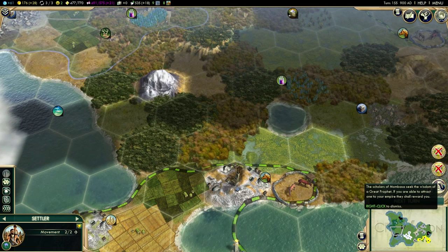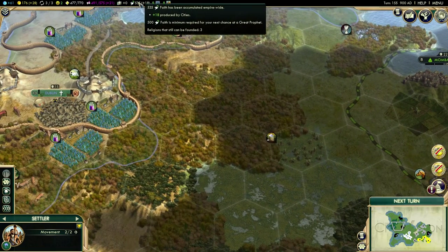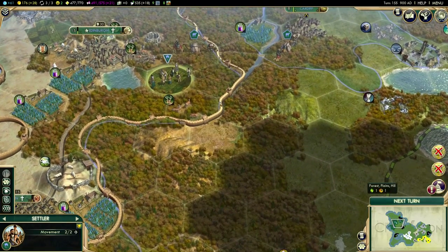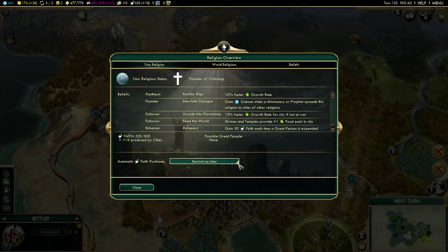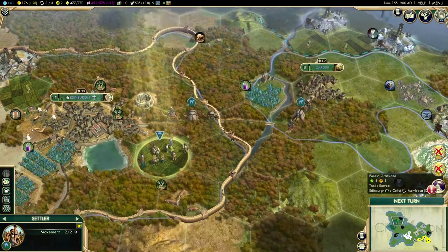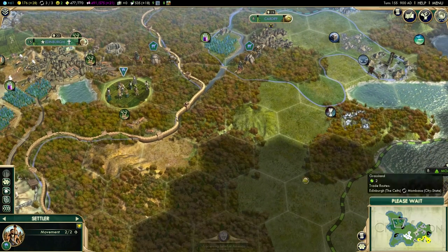Mombasa seeks the wisdom of a great prophet. We don't have one at the moment, but we might be able to afford one — we need 500 faith and we can't purchase a great prophet quite yet. We'll probably get one on the next turn, and then we can send it to Mombasa if we get a great prophet.